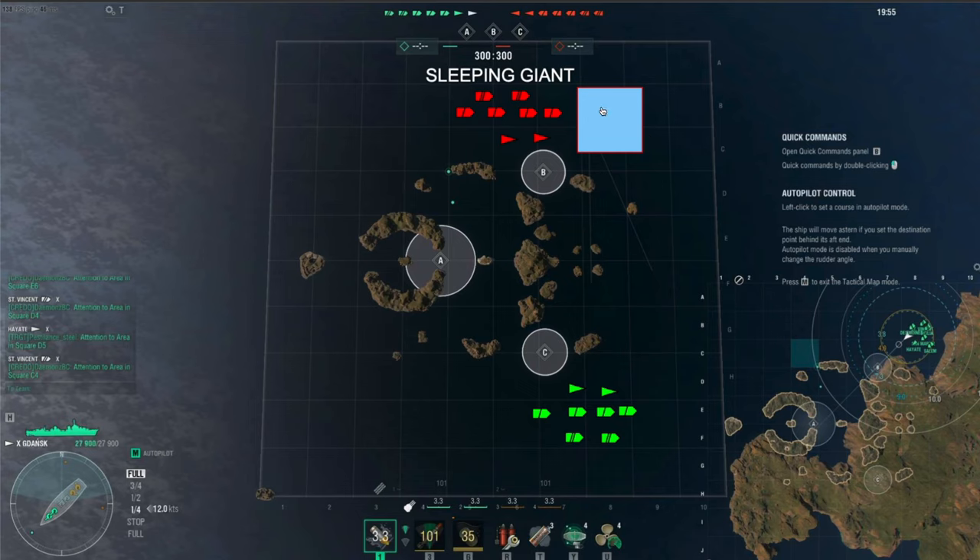We usually start in the north, but today we were starting in the south, so we're using a flip-sided view. Disregard the blue square — that's where ships usually start. Today we're starting in the south at Charlie. The basic strategy is very simple and you've got two decisions to make: either a majority of the destroyers push to Alpha, or you do an even split and work your way up the middle. It's really just two options — either up the side of Charlie through Bravo, or going to Alpha. Very straightforward.